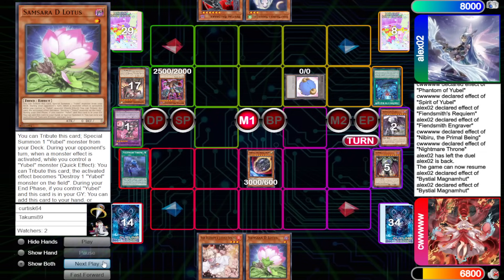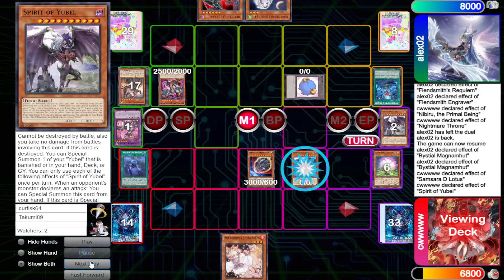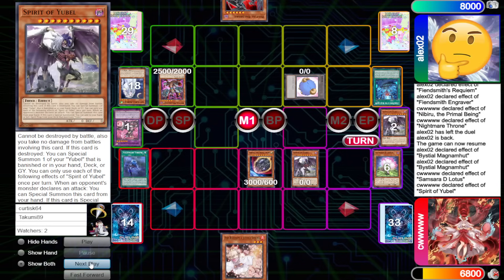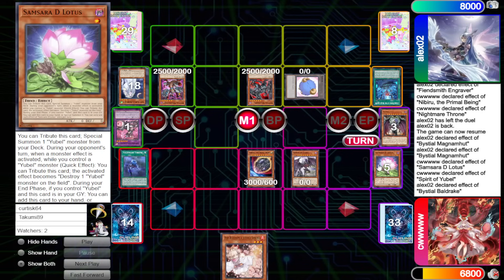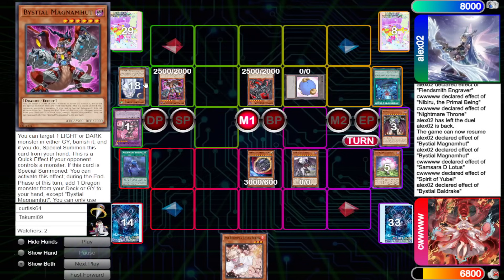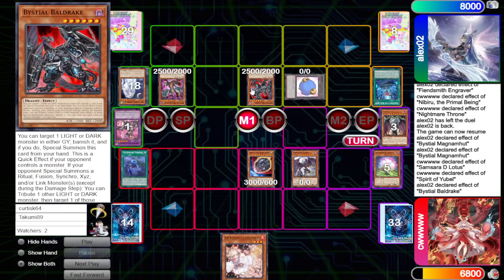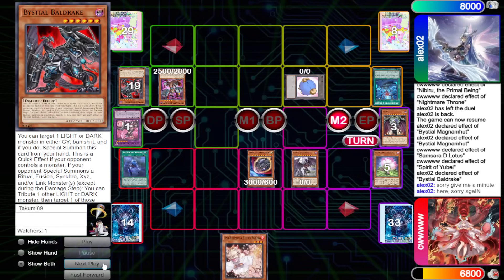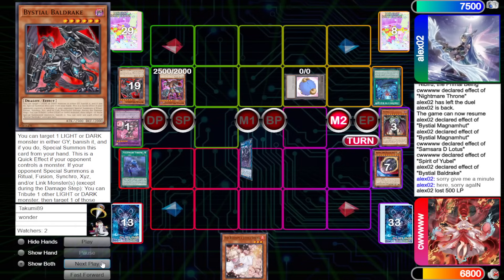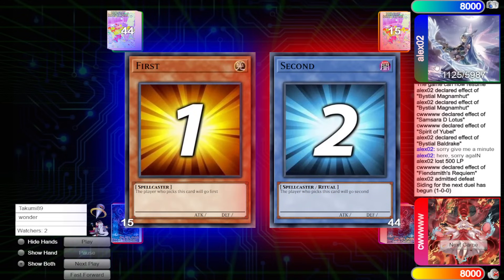Alex draws Samsara D-Lotus — that's a good draw. Normal Summon effect, Tribute, bring out Spirit of U-Bell. Spirit of U-Bell effect — they Mourner that to shut it down. They activate Baldrake, Banish U-Bell, Special Summon out. That was probably a misplay though — now they can go to Battle and just beat over, leaving no interruptions against Fiendsmith combo. We just had to hold Baldrake. They go for Requiem, Requiem effect — and now Alex has to admit defeat. Bad looks on Alex's part.